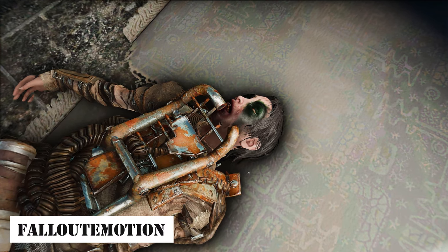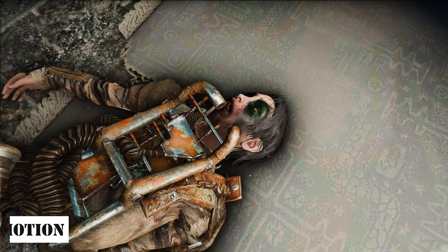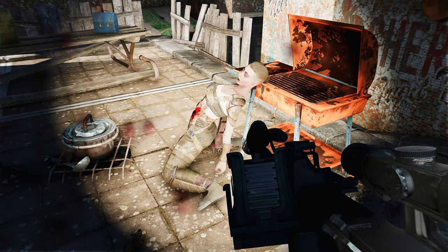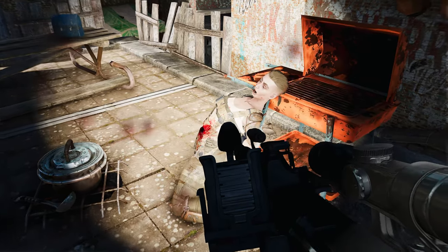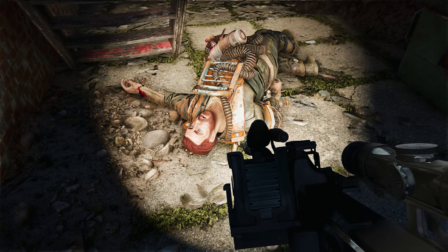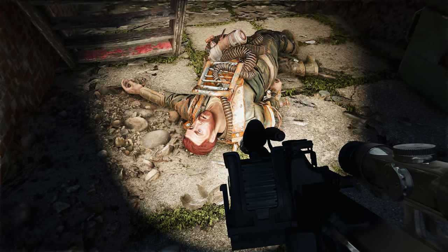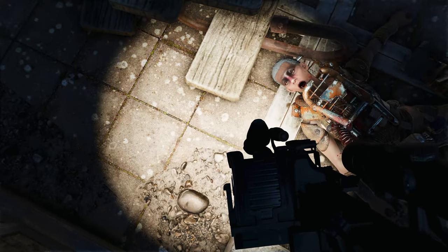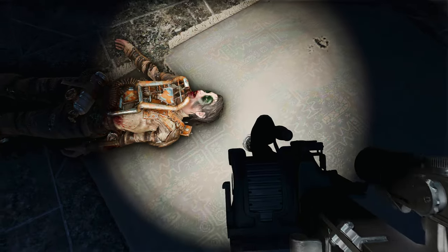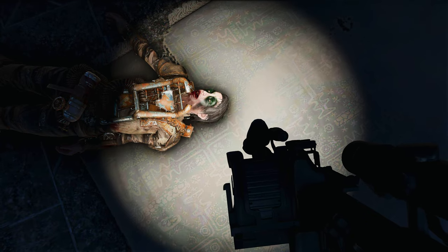Next, we have Fallout Emotions. This mod adds various emotions to deceased individuals, enhancing immersion. With this mod, the deceased won't just peacefully lie with closed eyes and a serene expression. Instead, emotions like surprise, fear, and pain will be etched onto their faces. However, please note that the advanced animation framework this mod is based on is still in beta, so keep this in mind when using it.